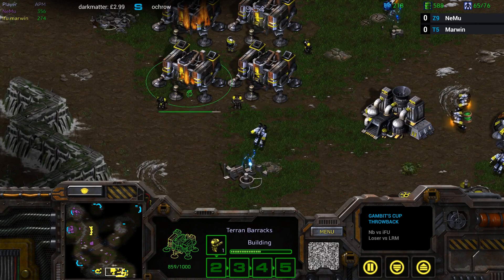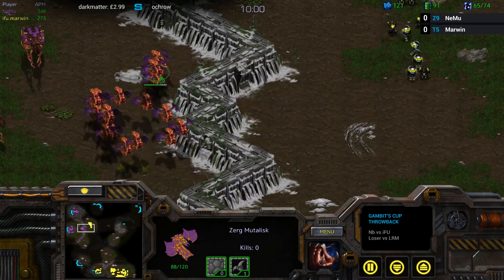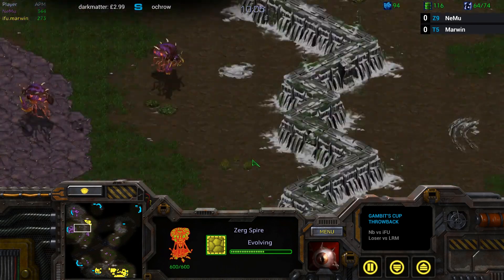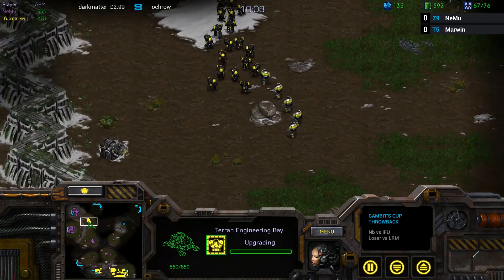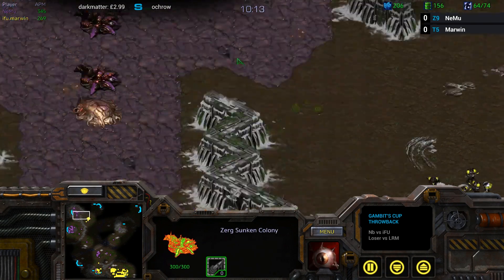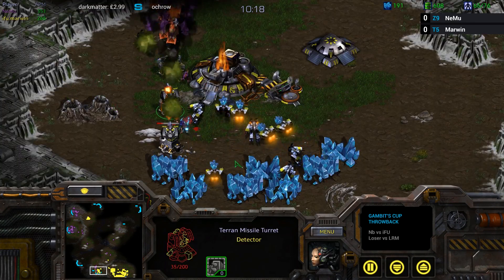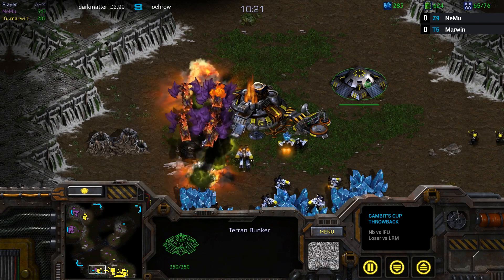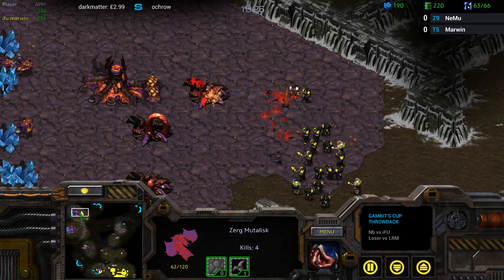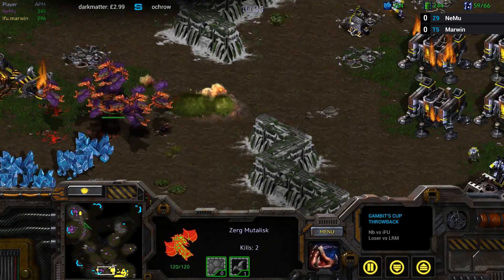Nemu realizing that these marines could actually just kill his entire base, and needs to defend. I cannot believe this didn't just end with the Terran dying to the Mutas — look at so many turrets in the main base being made. Factory finally coming up here. It's gonna come down to the big marine versus Muta battle. Plus-one attack done for both sides, plus-one carapace on the way for the air. Plus-one armor only just started for Marwyn. Additional Sunkens being made for Nemu. Nemu has gone in with some Zerglings once again to finish off the turrets for his Mutalisks — but the Bunker is actually empty.